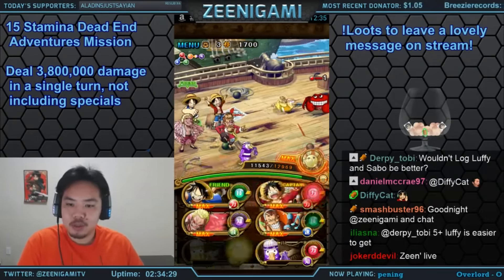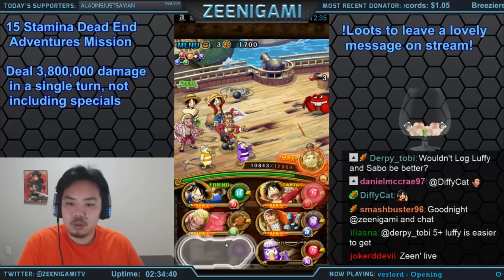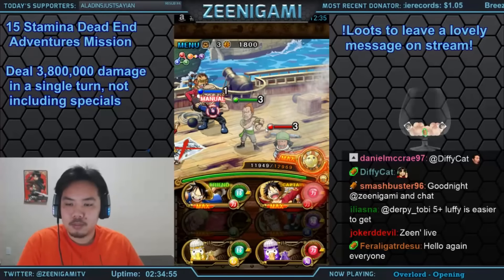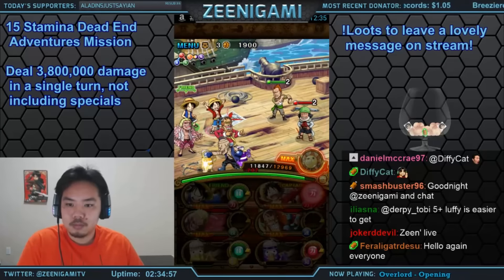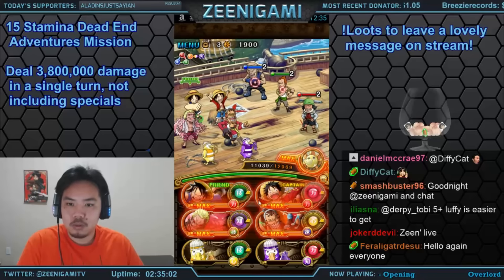The reason we're bringing Doflamingo and Apu is because neither of them deal damage to enemies, so they don't accidentally kill anything, and they provide huge attack boosts. Here we're ready to go — I'm just looking for some blue orbs. I'm looking for one blue orb so I get a blue orb on my Apu, and then we're going to do it again.